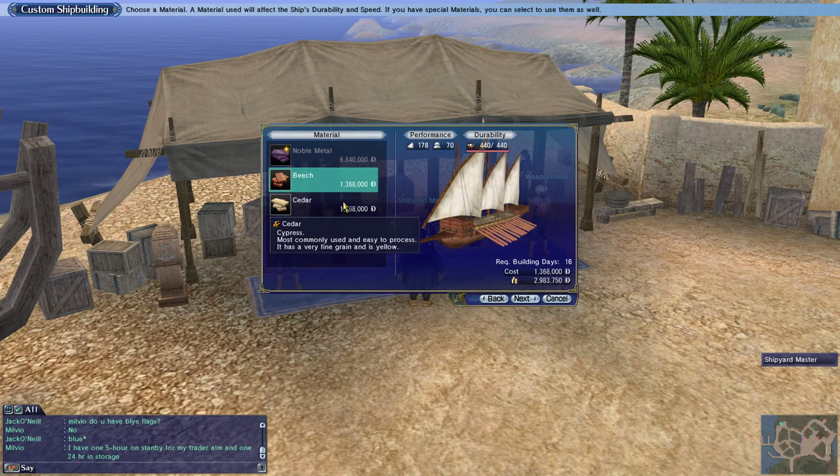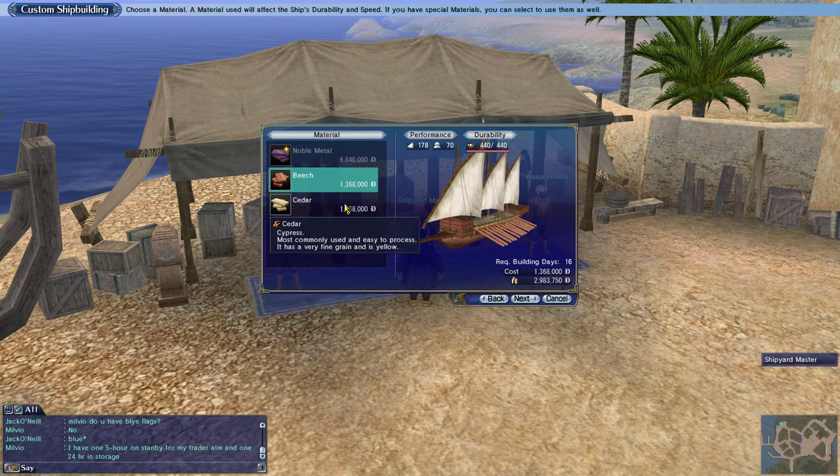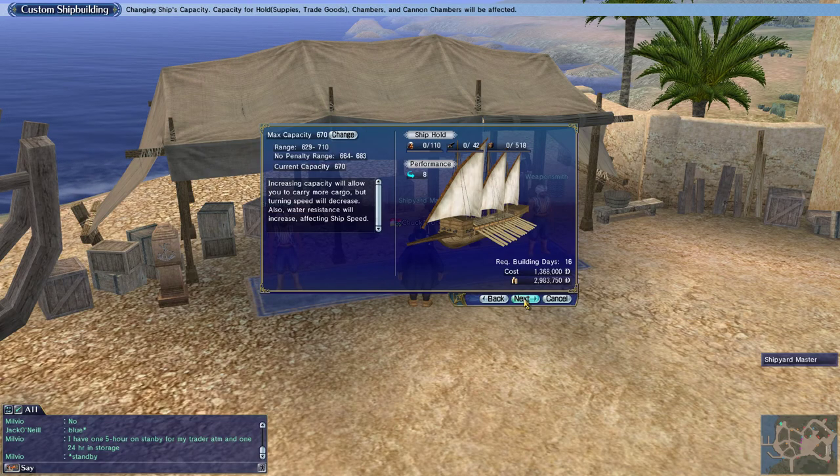My other options are to make beech or cedar ships — these come as the natural choice options. Beech gives more durability at 178 and 178 sail. I'd rather just go with a slightly faster ship; I don't really care so much about durability, so we're going with cedar. We can also change the capacity of the ship — changing the capacity is most important to me, so let's make the ship's capacity as large as possible for more hold.